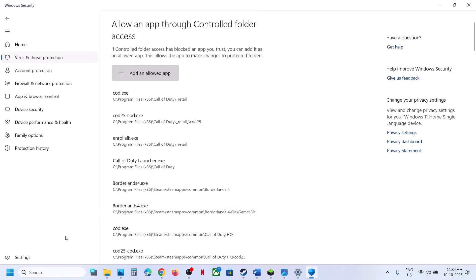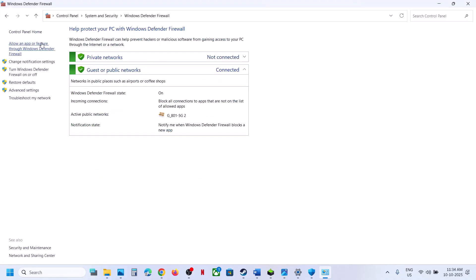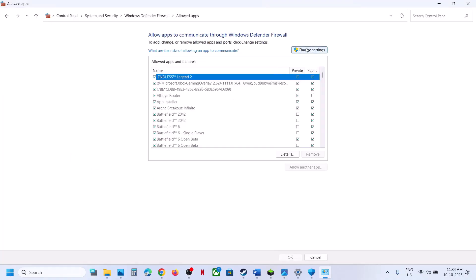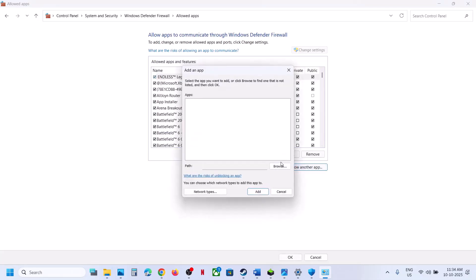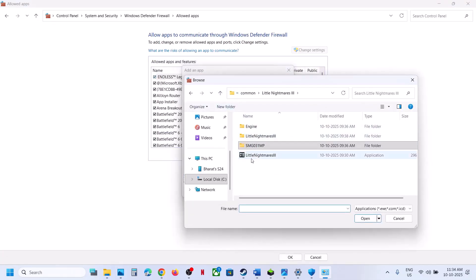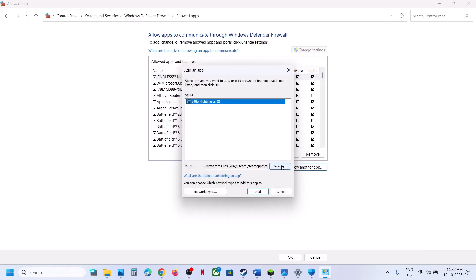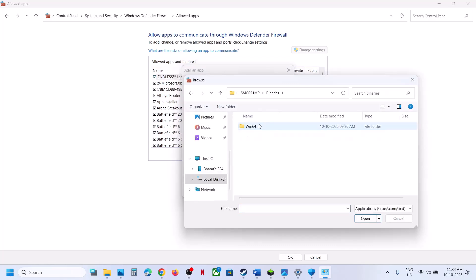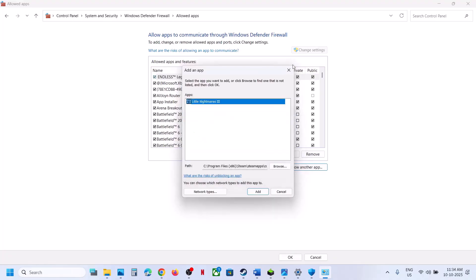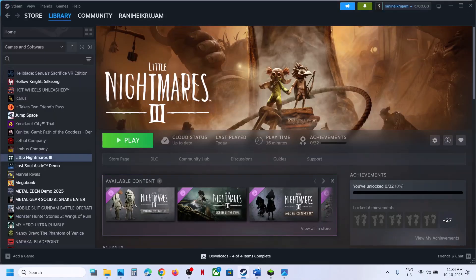Then open Control Panel, go to System and Security > Windows Defender Firewall > Allow an App or Feature Through Windows Defender Firewall > Change Settings > Allow Another App. Browse to the game installation folder and select the game exe file, click Open, click Add. Allow Another App again, browse to SMG > Binaries > Win64, select that exe file, click Open, click Add.